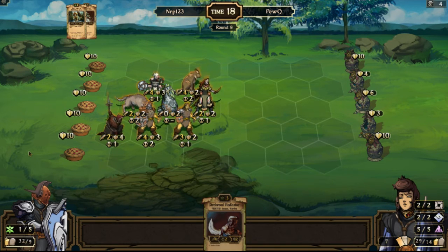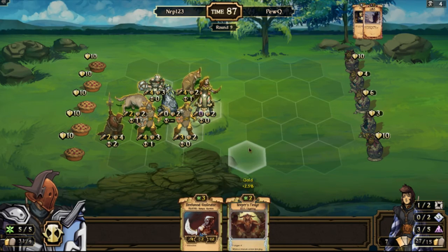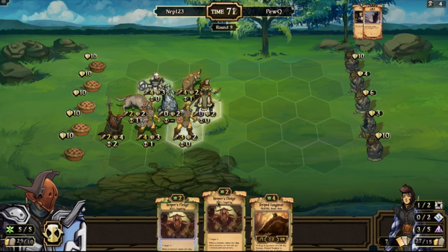I don't have an idol destroyed yet, but the three middle ones are considerably weak. PewQ is taking his time here. Infiltrate on my Wetland Ranger and Steelwood — so he just slows me down a tiny bit. Keeper's Pledge — I think I like that more than the Steelwood Vindicator. Now I kind of wish I had sacrificed the Keeper's Pledge knowing I'd draw another one.